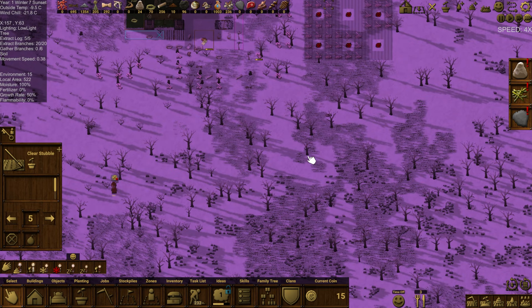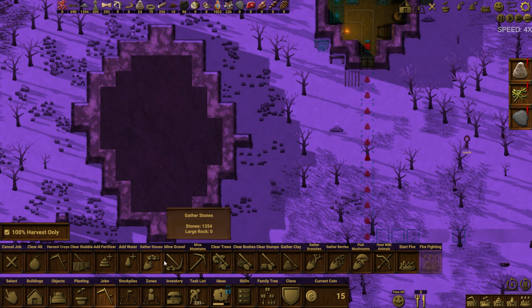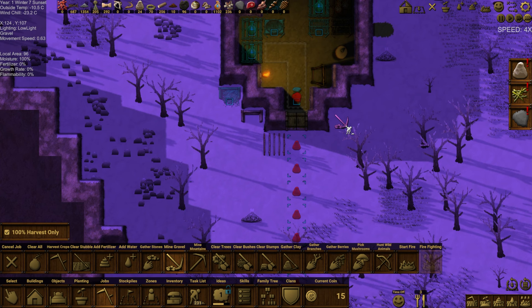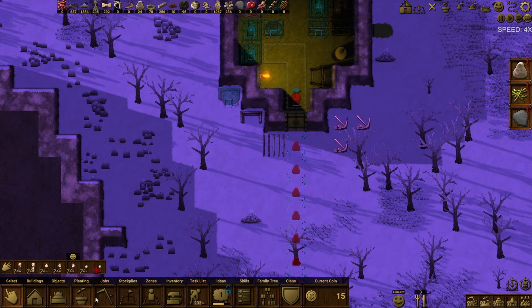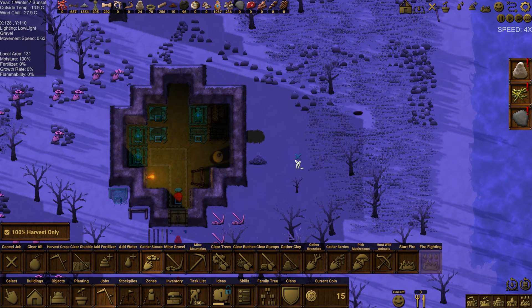We are still very short on large stone. Let's start clearing out the back areas. We're putting mining zones in so let's do these areas — we made them for a reason. Down on tiles near mountains you mine gravel. Does that remove the gravel? I'd also like a gather stone job close by to the hill.